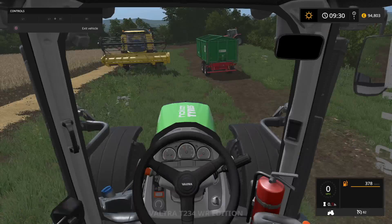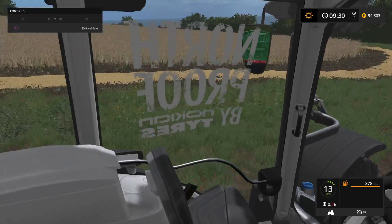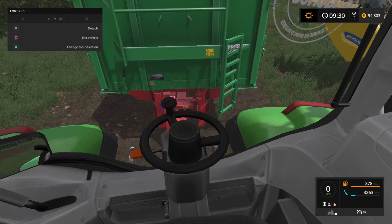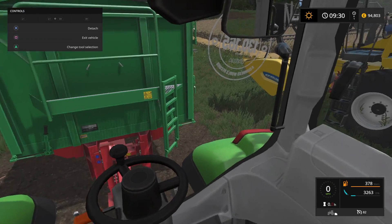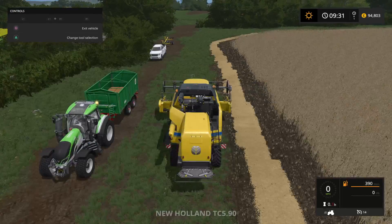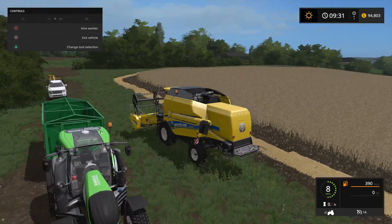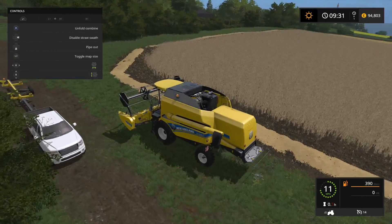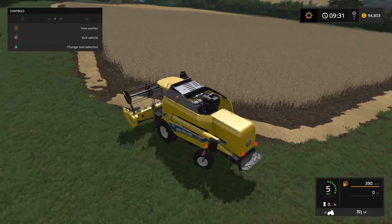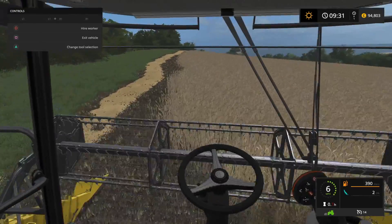Back into our tractor and we shall begin. You can drive this thing backwards as well — I think that's when you're mowing the grass and stuff like that. So let's begin the harvest again. Let's get back into our combine harvester, start it up, resume the harvest, unfold it, turn it on and carry on.